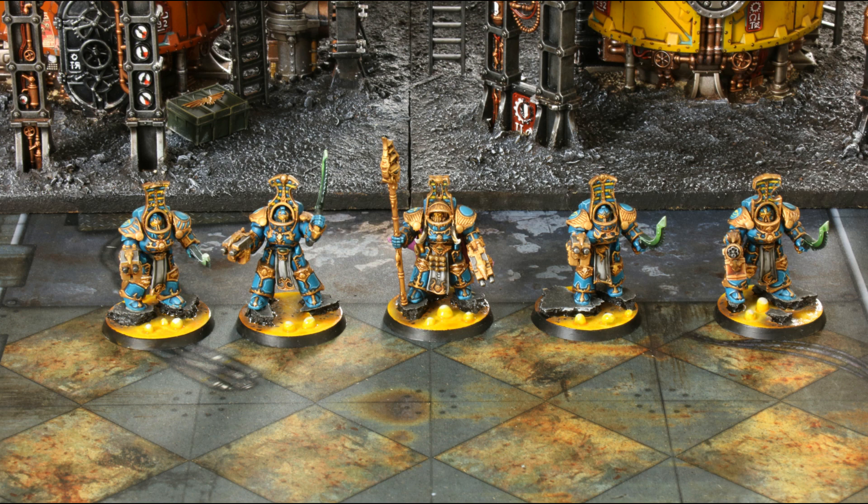The second stratagem that could benefit these guys — though very situational — is Soul Flare for one command point. When your Thousand Sons Aspiring Sorcerer or Scarab Occult Sorcerer is slain, before removing the model, roll a D6 for every enemy unit within 6 inches, subtracting 2 from the roll if the unit is a character or vehicle. On a 4+, that unit suffers a mortal wound — so effectively a 6+ for characters or vehicles, and 4+ for other units. Very situational if you're bogged down in combat with multiple enemy units nearby, but it hasn't really come up for me in games.